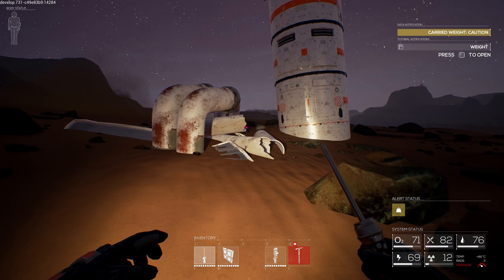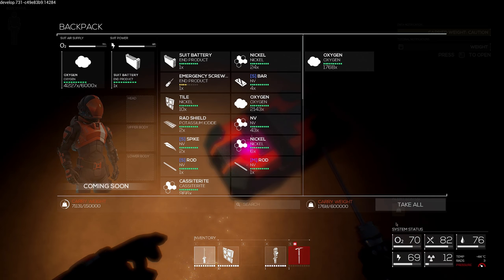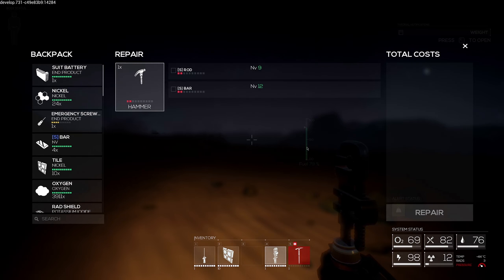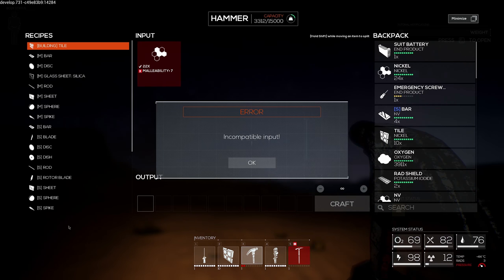Eventually I will die. Carry weight - wait, oxygen? Okay, oxygen weighs me down a bunch apparently. I can probably go ahead and still use the hammer, but just make the stuff I need first, like the two medium sheets.